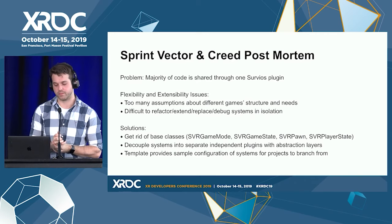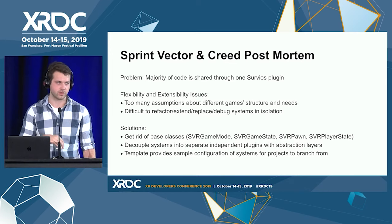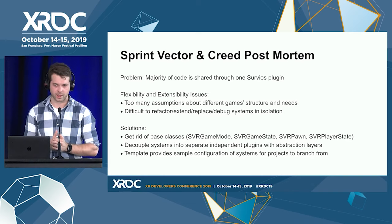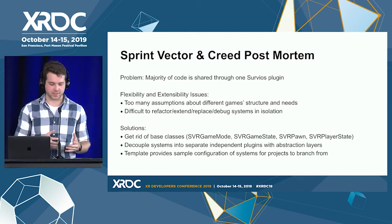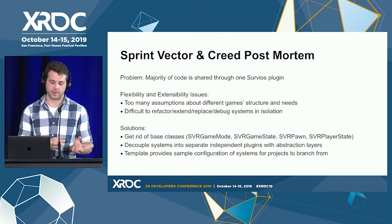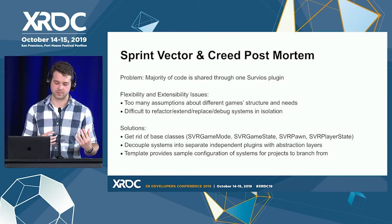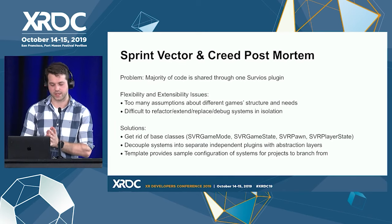Our solution was to get rid of the base classes. We prefixed all our core systems with SVR just to make it easy to immediately identify where everything is — our game code also has its own prefixes based on the code name. We got rid of base classes like game mode, game state, pawn, and player state. It was convenient when starting a new project to just subclass these classes and technically have everything work, but all these assumptions were constantly getting broken and teams were arguing about the right way to do things at the base level. So instead we decoupled things into independent plugins with abstraction layers, and have a template with configurations of these important base classes as service shells — and once a project starts it's a complete branch and people are free to modify from there.